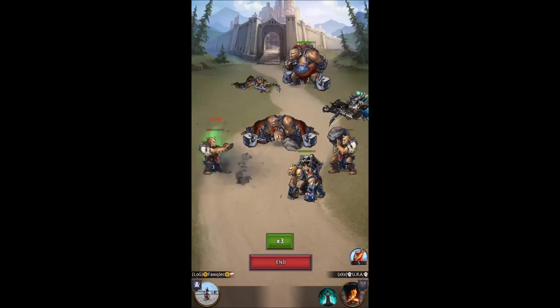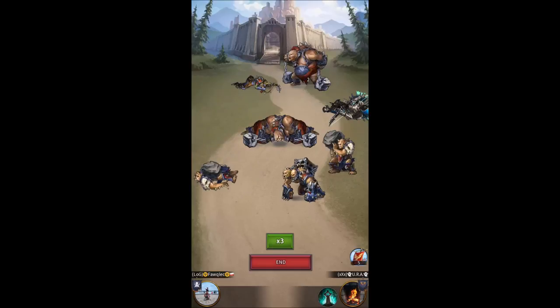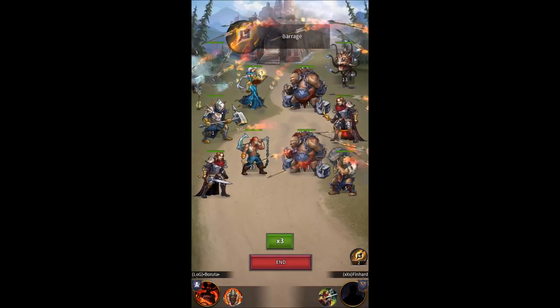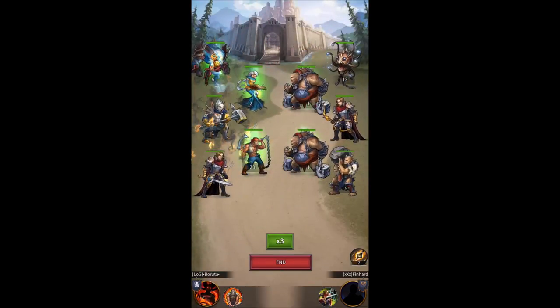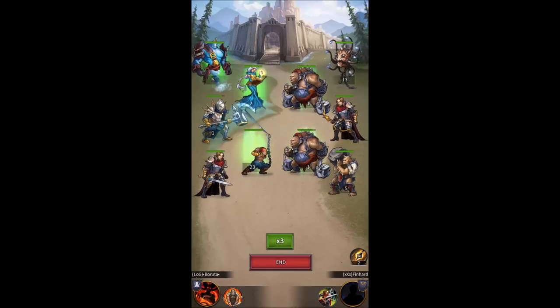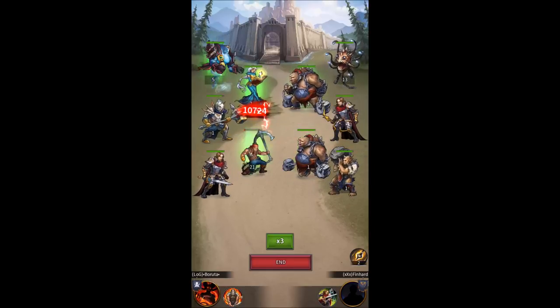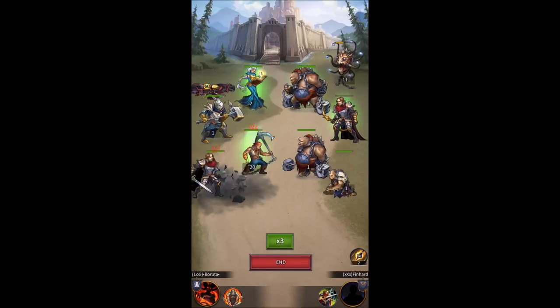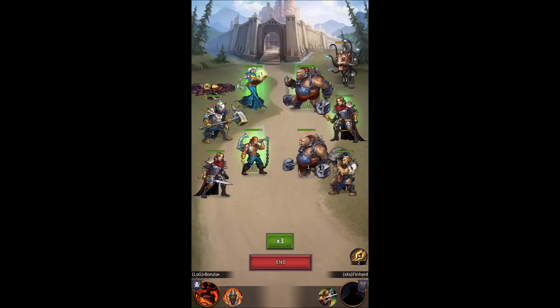So when I say the stone formation, I'm talking about this common defense stone users have. Two groups of giants in the front, cyclops, and another unit in the back, with a few differing variations of this. Usually it's cyclops and overseers, sometimes the main force is just one of them. A lot of people have a problem with this formation — it's a very strong formation, I often have a problem with it myself — but it can definitely be broken.